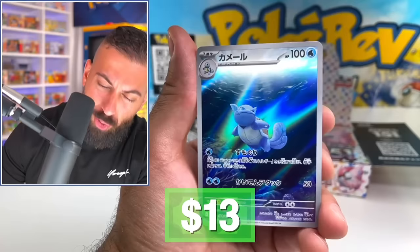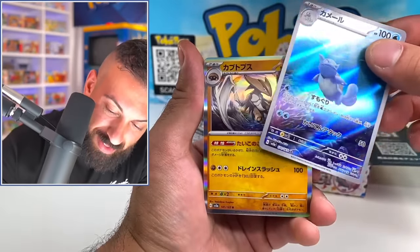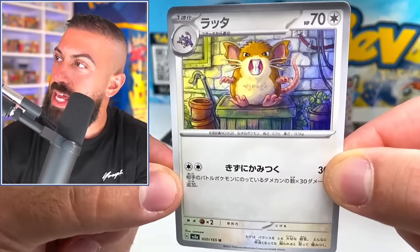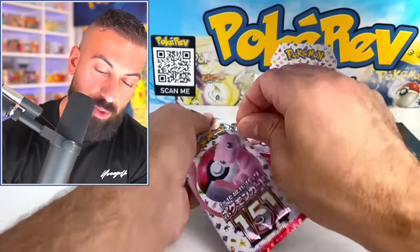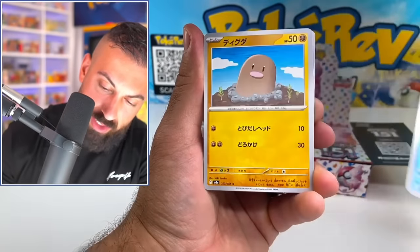We got an art rare Wartortle — dude, I got to put some of these together. That looks so sick. Look at this Raticate. It's like creepy and cute at the same time. So far with this box, not bad. We got a couple of good hits out of this one, but all the artworks are super cool to see.